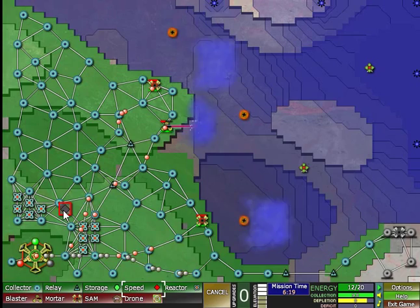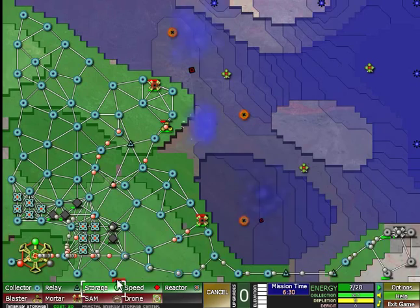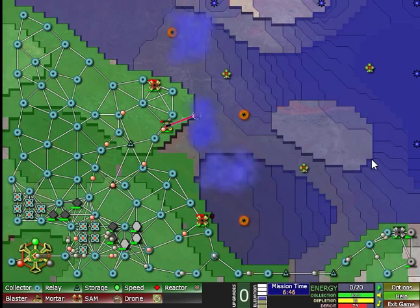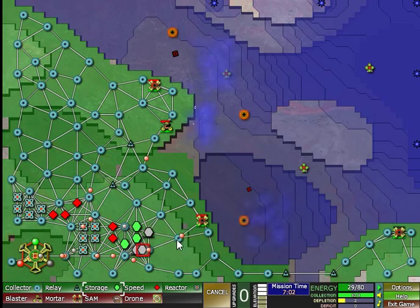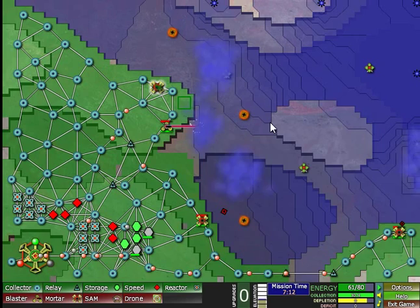Time to build a couple of speed upgrades — five, yeah sure. A couple of storage upgrades — three. Can't afford much more right now. Not risking to run out of energy, I'm already at a deficit now. So let's try not to over-extend ourselves. Once this starts nuking I think we will be in a much better position. Also I'm gonna move you here so we can attack here instead, and this gun is kind of useless at this point, isn't it? Well, maybe not.